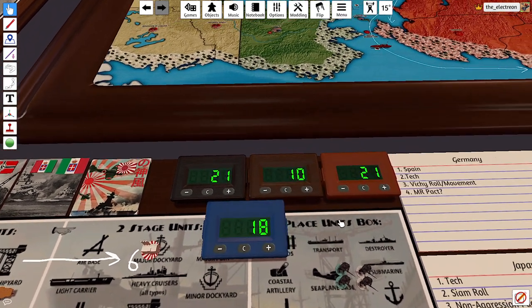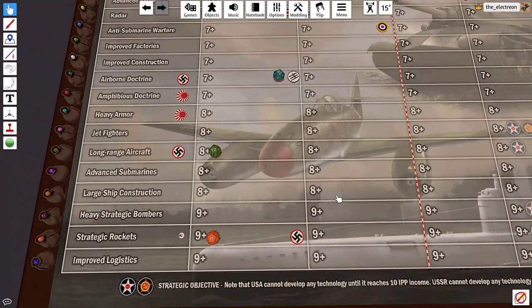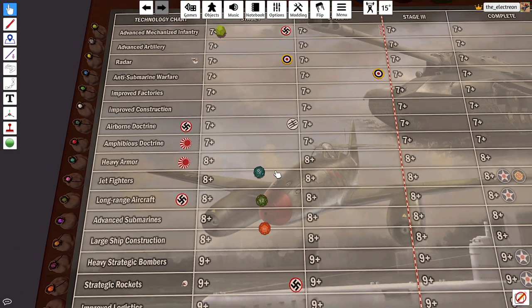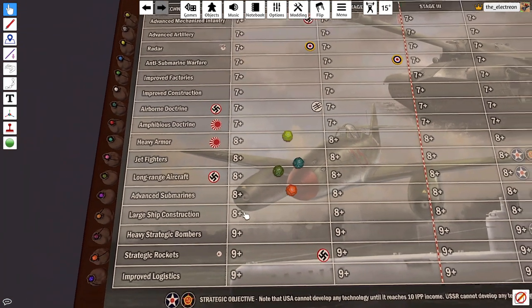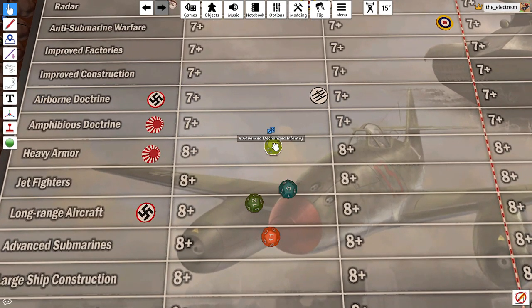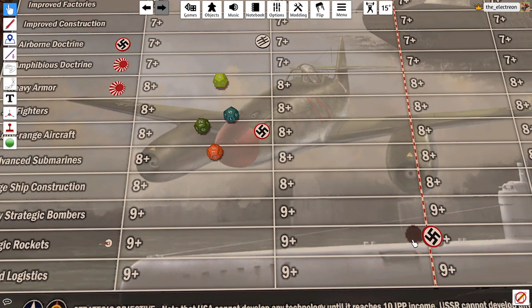All right, let's go to tech — let's get a big tech roll here. Rolling for: strategic rockets, long range, airborne doctrine, and advanced mech. Come on, we're due for a four-for-four one of these days. No mechs, no airborne, but we did get long range and strategic rockets — that's nice.